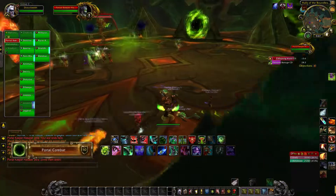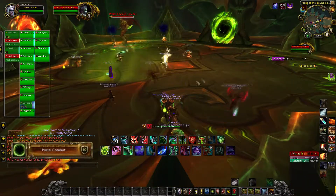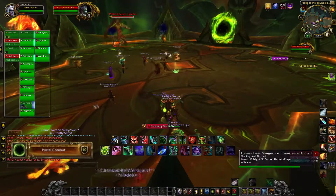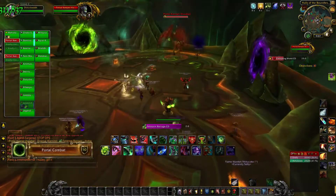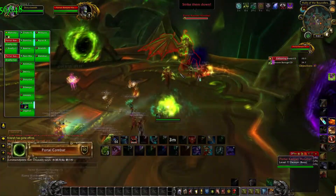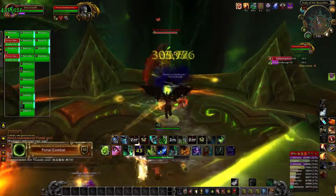Once the orange portal is picked up, you will head over to the purple portal and stand in the purple pool — that will give you a 30 second debuff. Then once you pick that one up, you will go over to the green portal and stand in the green pool.